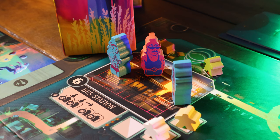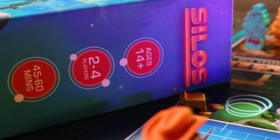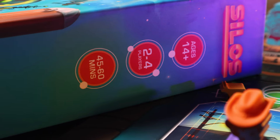It's 1983 and aliens are coming down to earth to steer, preserve, and brainwash human civilization for their own cosmic purposes. Players will be playing a different alien faction trying to take over and collect different types of humans and cows in order to trade them in for societal power. This is Silos.